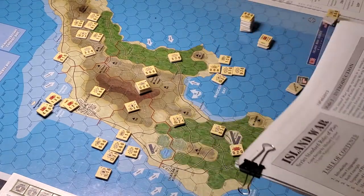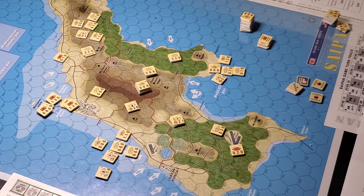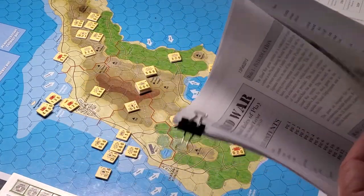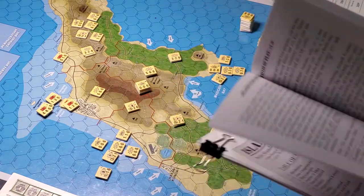Pretty straightforward rulebook — black and white, no images for the counters in the rules, but there is a nice unit counter information chart that is clear and concise. I've got some high hopes for the game. We're playing the Saipan scenario — probably should have played Tinian first since it's a smaller scenario and would have been a nicer way to get started. There are landing rules, banzai rules, artillery rules, and abstraction of air — it's a 1D6 situation for the number of air points per turn you can use.